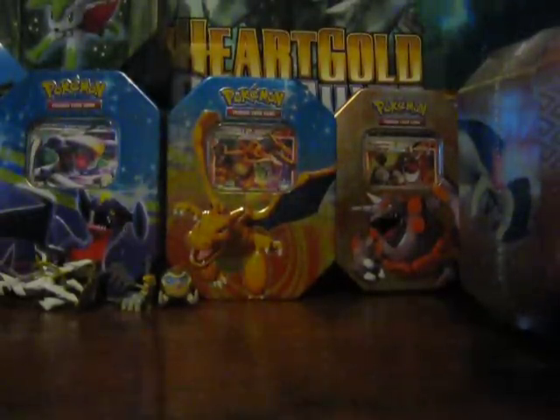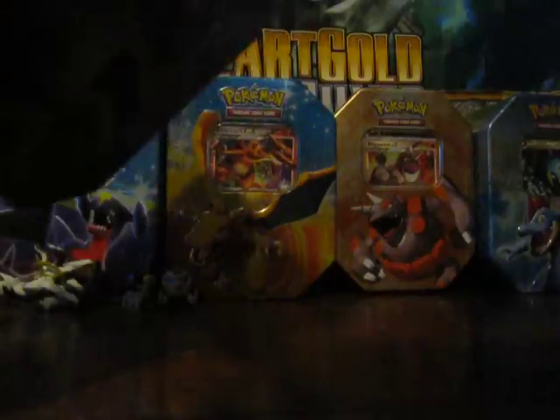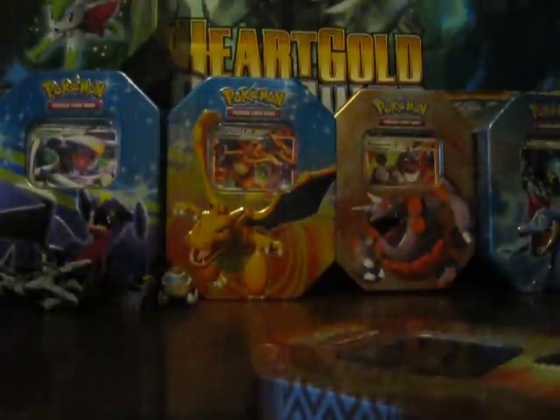So let's get straight to the tin. I really should have had scissors but I'm just going to open it super fast. Here is the prime card of Typhlosion. Pop that over there. Super cool. And we have the two packs of Typhlosion.